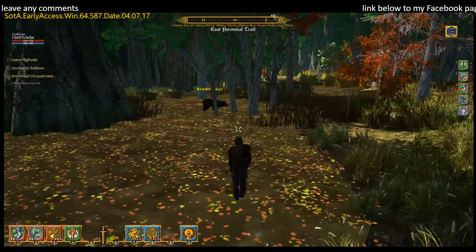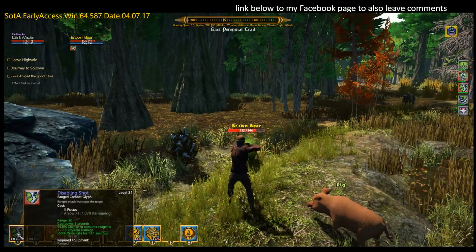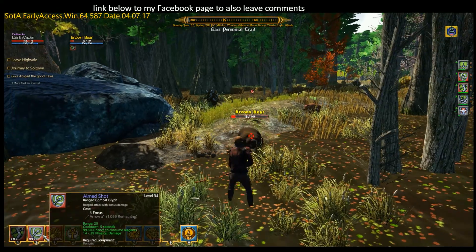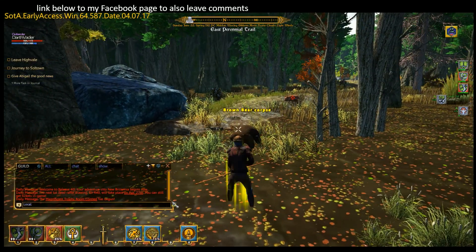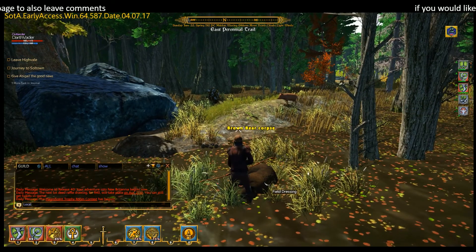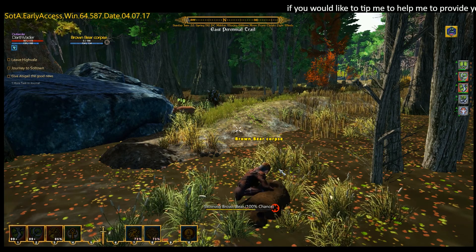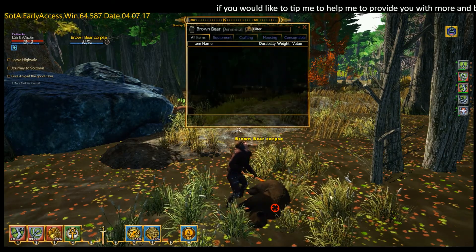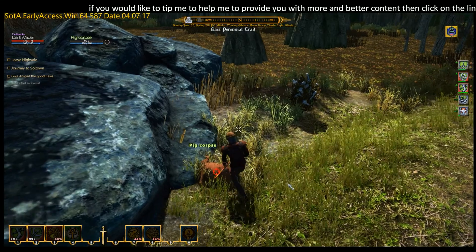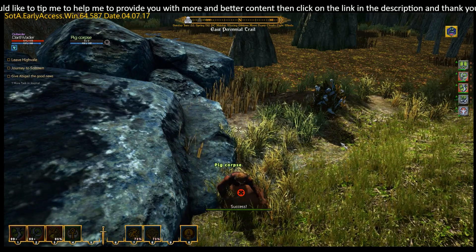Let's see if we can get some of these other skills training up. There's a bear over here. We've leveled up in one of the skills we were training, so the chance of not using or losing an arrow just increased by a little bit. You can see how the skills work and how you train them. You don't want to be training too many skills at once — if you specialize in a few things you'll train your character much quicker.